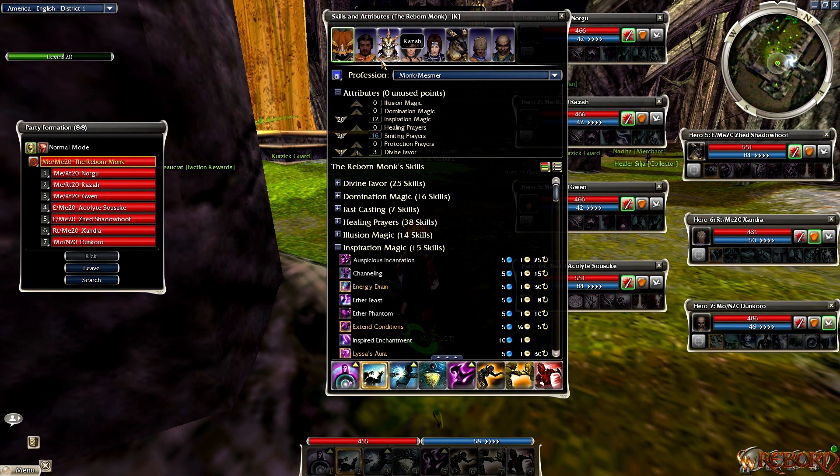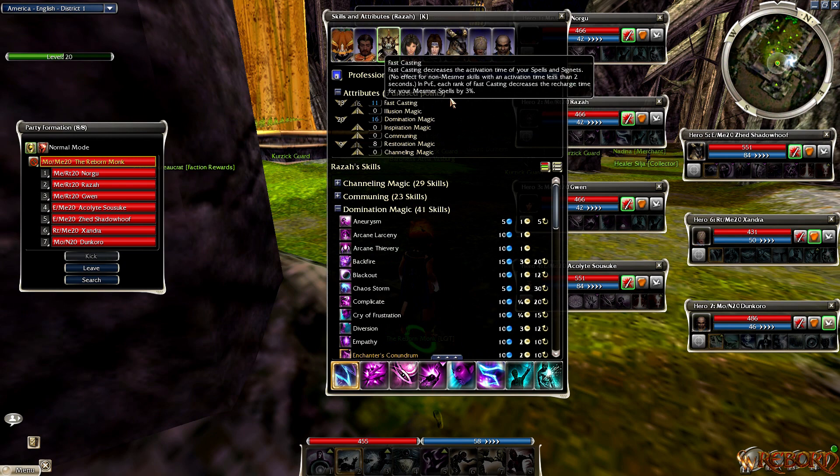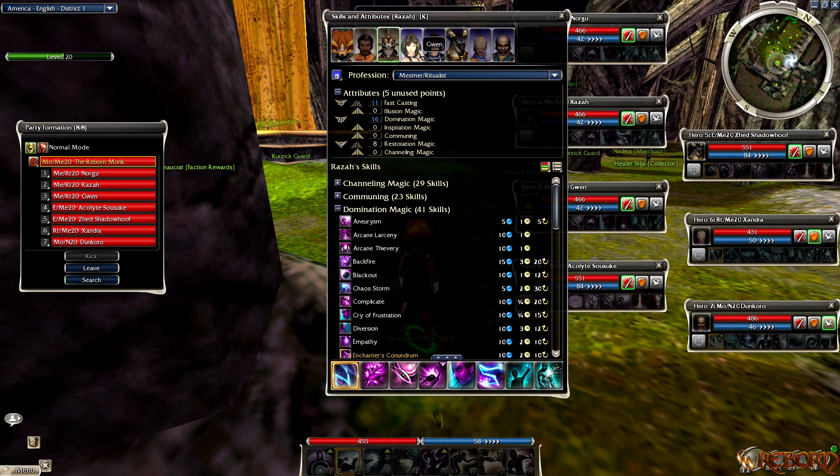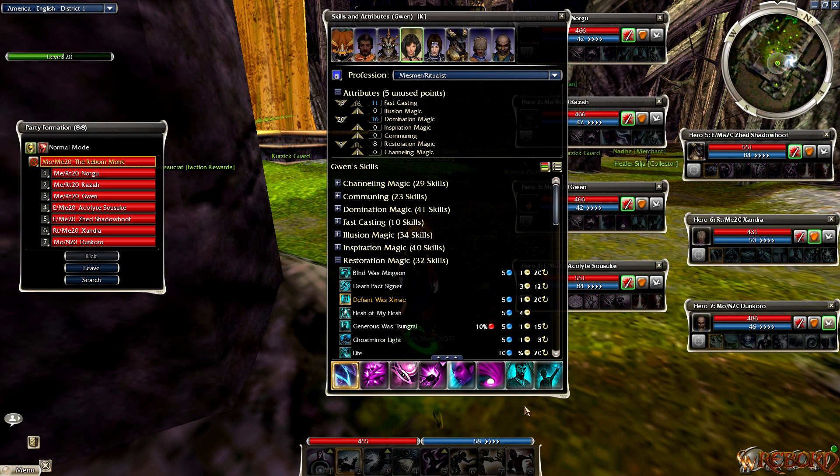Norgue's scheme, Raza's scheme, and Gwen's scheme are all the same - focused on Energy Surge as the elite skill, with a couple of damage skills and interrupt skills. I'm using Ritualist as a second profession, though you could do Monk too. I like to have at least one or two full bulk party heal supports on my damage roles. All three are using Protective Was Kaolai.